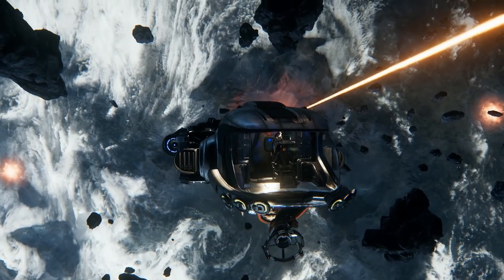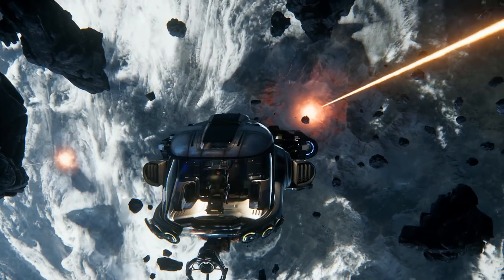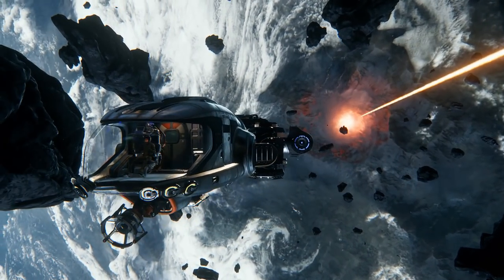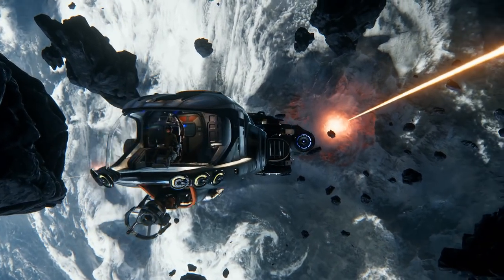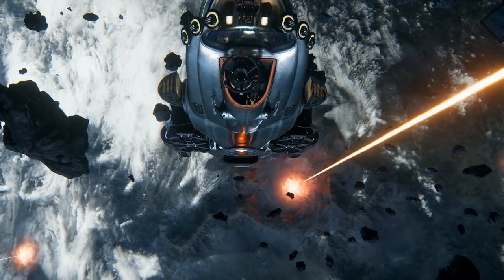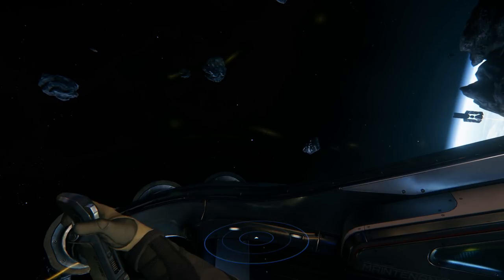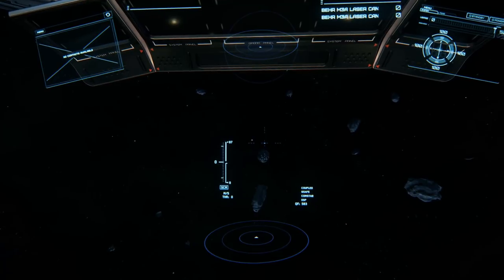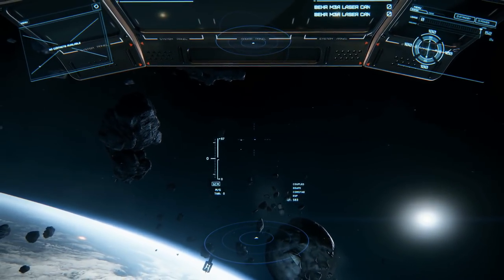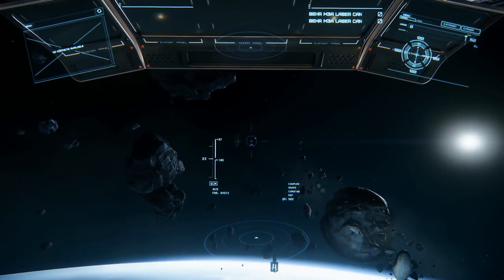Here we are in the MISC Prospector. I think you will find that Musashi Industrial and Starflight Concern has the best and the worst cockpits in the game bundled into a single company. But look at that — this one is glorious. Look at those new glass shaders doing the business. Looks really good. The bubble even extends beneath your feet — that's fantabulous. Look at this view — it's phenomenal. And it's not even for combat. All the people complaining that their fighter HUDs take up so much space, and you get this for a totally non-combat ship.